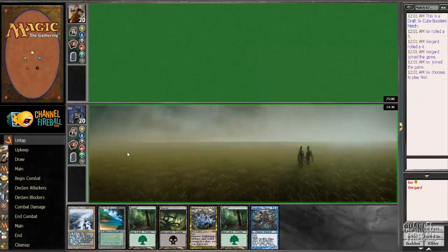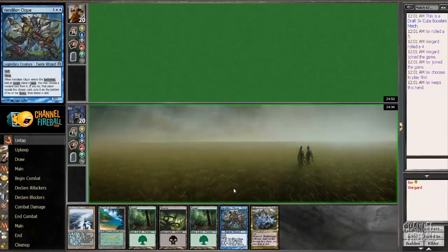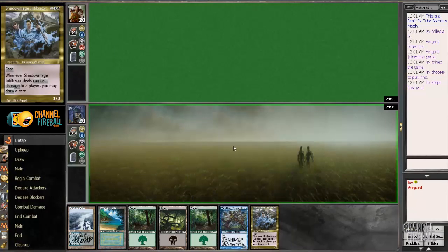We have time for round 2. Let's see if we can get a turn on 1 drop — no. I think this hand is a reasonable keep on the play since I've got some good 3-drops here. Not sure which one I'm going to lead with, since it is nice to disrupt them with Vindillion Click and then play Shadow Mage when there's no answers to it.